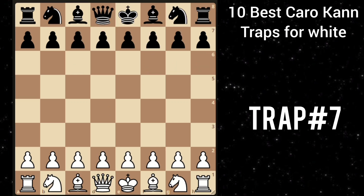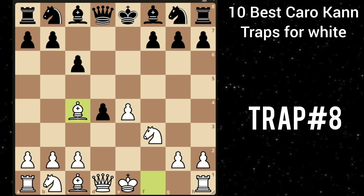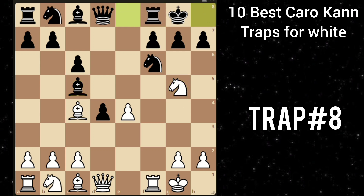Let's move on to our next trap. After e4 c6, d4 d5. You play f3 — this is the Fantasy variation. He plays d takes e4, then you recapture. And e5 is the main line. Then you play knight f3. And after he goes e takes d4, you play bishop c4. He goes knight f6. Then you castle. And after bishop c5, you play knight to g5, threatening a fork. So castling seems like a natural response.